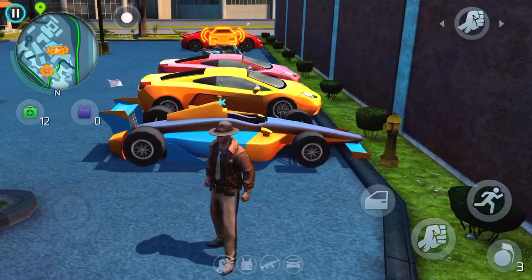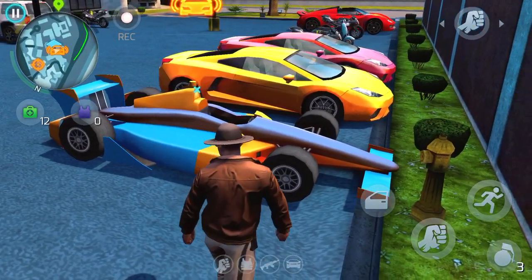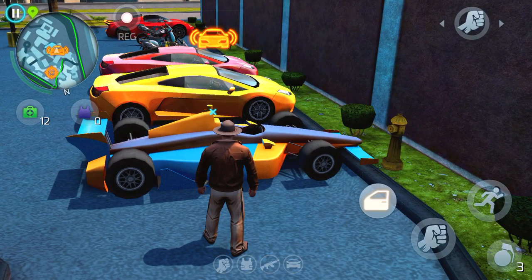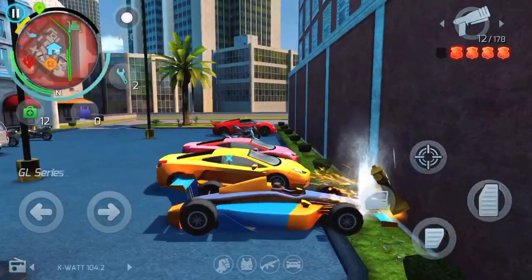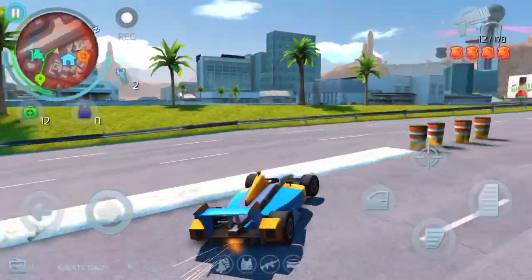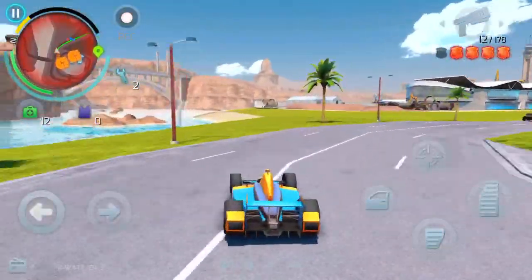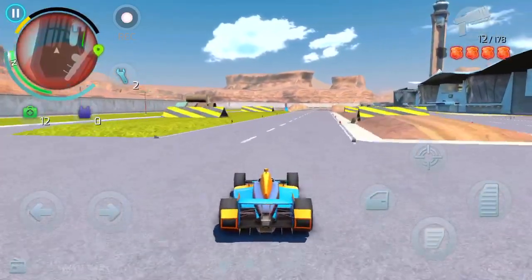This one is a GL series, which is super fast — you can get cars like this or spirit cars. When you get in, you'll get a four-star wanted level, but it's easy to lose. Just drive around — the car is super fast with nice turns — and find a spot where the cops aren't, and you'll lose them pretty easily.